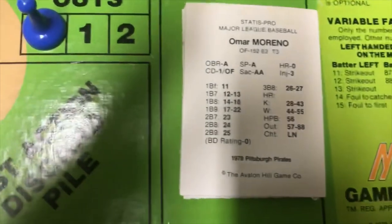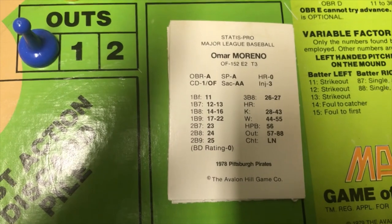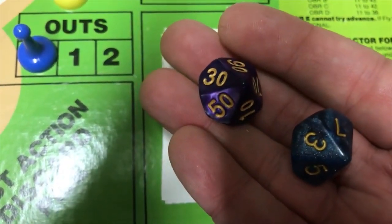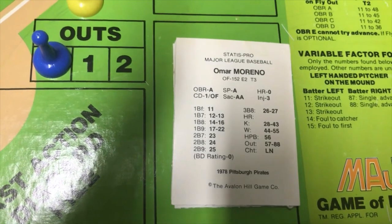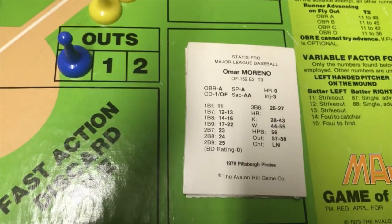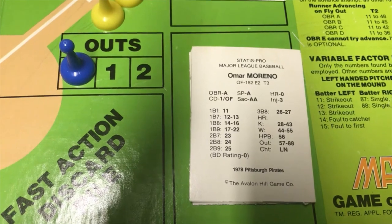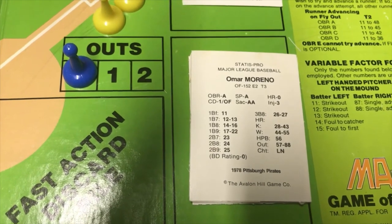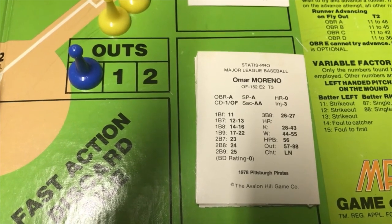Omar Moreno's card starts at 11 and only goes up to 88. But if you use 2d10s, you could get a reading lower than 11 or higher than 88. In that case, I'm trying to decide whether I would just treat anything under 11 as 11 and anything over 88 as 88, or simply reroll it. I'm trying to figure out which would be the best approach.